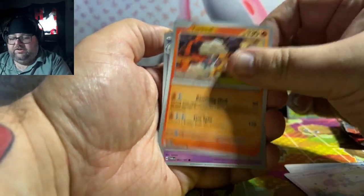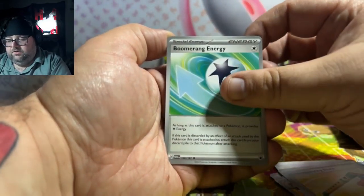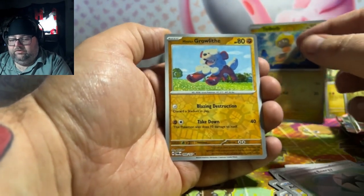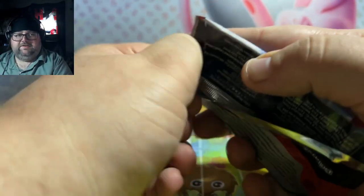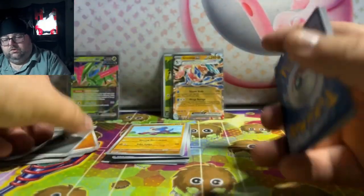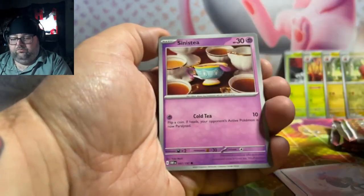Shadow Killer, are you hunting anything in particular, or are you just trying to get anything good? Tangrowth, Growlithe, and Arcanine — hey, they go together! I'm going to move on to this order and save the other Twilight Masquerade pack for last. Toxal, the Greninja — alright, that's what we're going to have.